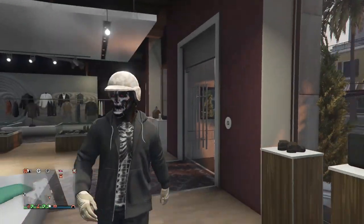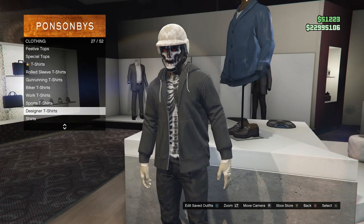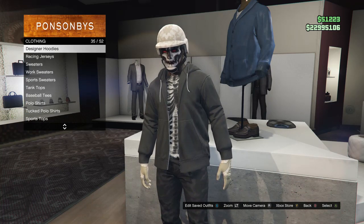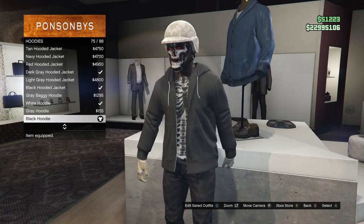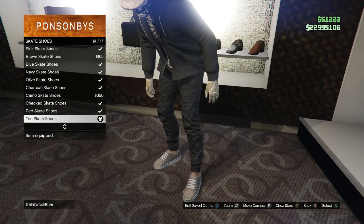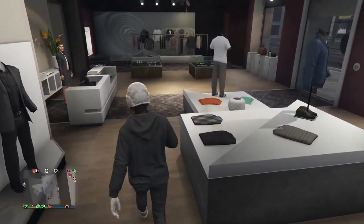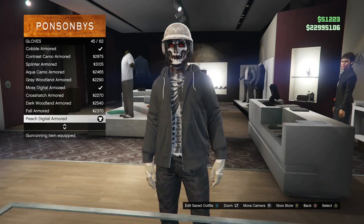Okay guys, now that I'm at the clothing store, we're going to be working on our fifth and final outfit. Head over to Tops and look for Designer T-Shirts. Whenever you get to Designer T-Shirts on slot 27, buy the VDG Skeleton T-Shirt on slot 13. After you buy the skeleton t-shirt, scroll up to Hoodies and buy the Black Hoodie — Hoodies are on slot 34, and the Black Hoodie is on slot 75. After you buy the hoodie and shirt, walk over to Shoes, go to Skate Shoes, and buy the Tan Skate Shoes. Then walk over to Pants, go to Jeans on slot 1, and get the Midnight Camo Fitted on slot 41. Then walk over to Gloves and buy the Peach Digital Armored on slot 45.